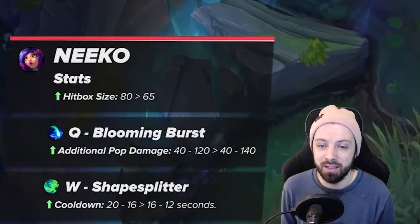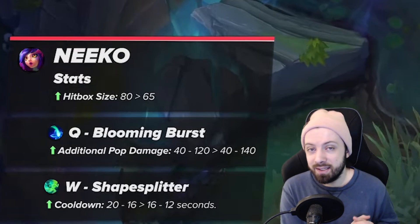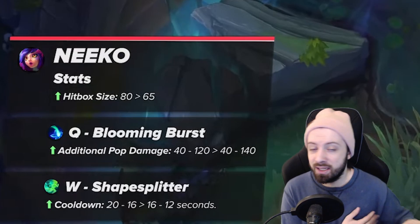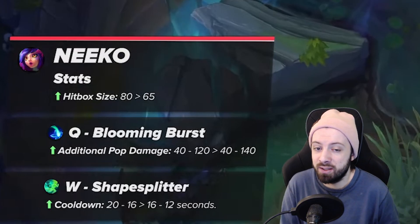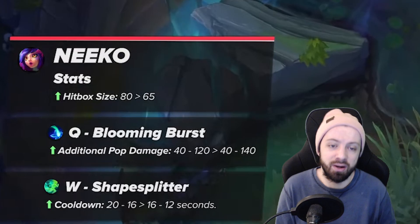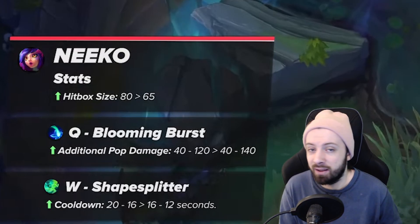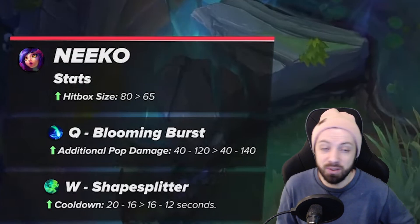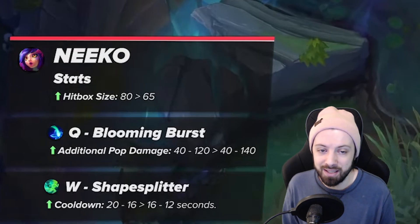The Q is getting an additional 20 damage at rank one, and at every subsequent rank it gains an additional five damage, up to 20 damage at max range. This will make her poke and laning better. At rank three — which you'll hit at level five, a key point in lane when you're really starting to abuse your matchup — you'll be doing 10 more damage per Q poke, which is quite good.